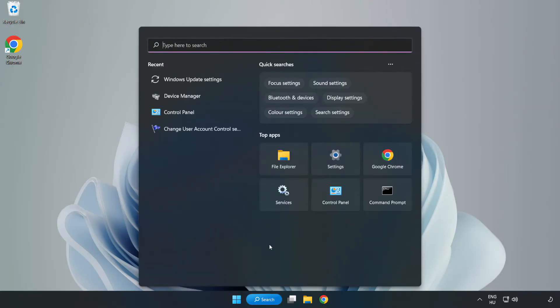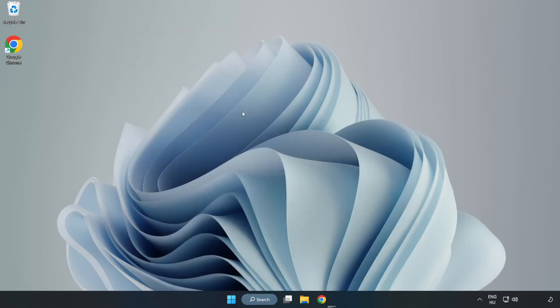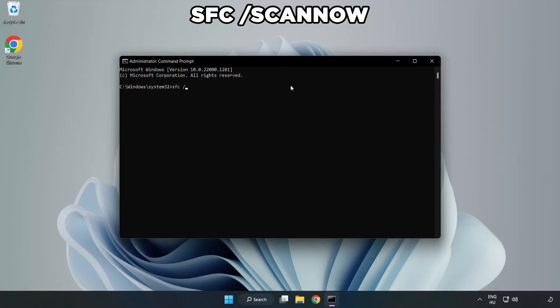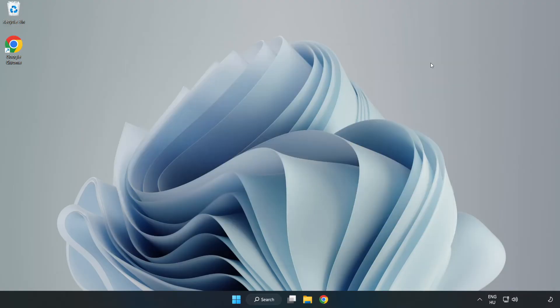Click the search bar and type CMD. Right-click Command Prompt and click Run as Administrator. Type SFC /scannow. Wait for the scan to complete. When done, close the window and restart your PC.